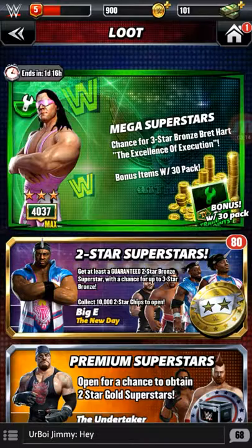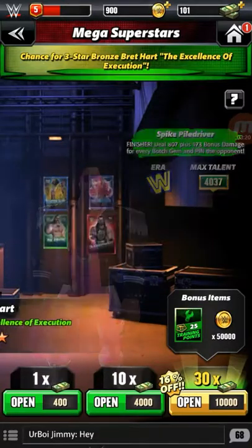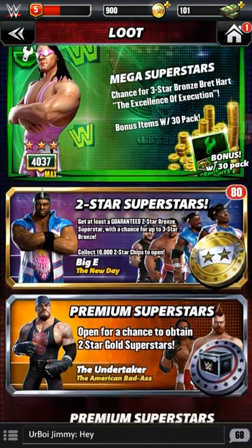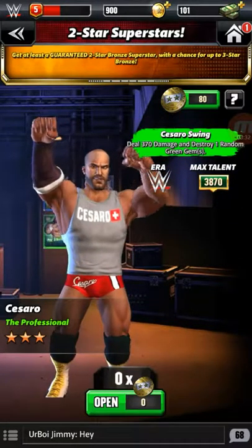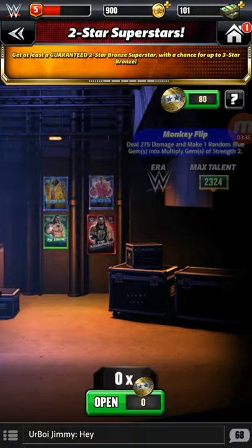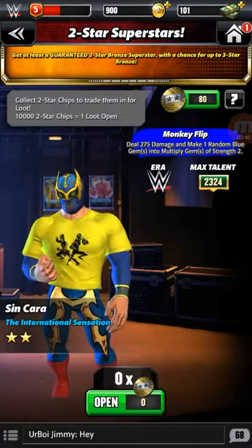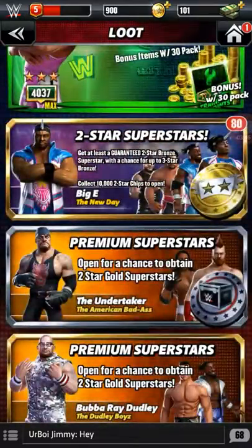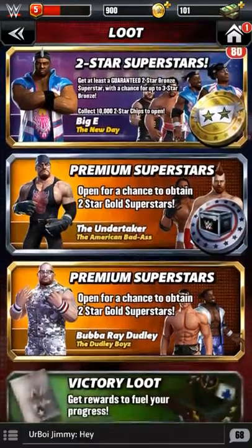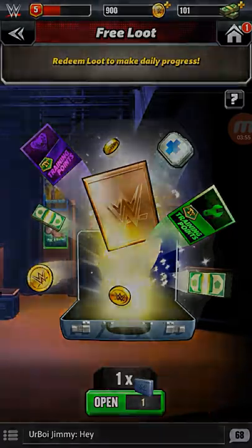You can purchase the opportunity to get a superstar for four hundred cash, or four thousand coins. There are games that allow you to get two-star chips, and if you acquire ten thousand points worth of two-star chips you get a loot open — which gives you a more powerful two-star player. There are also premium superstars, victory loot, and free loot available, so I'm going to check that out real quick.